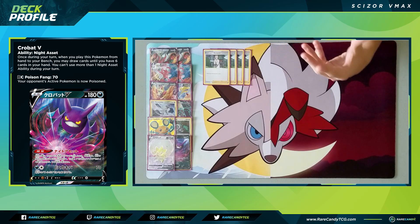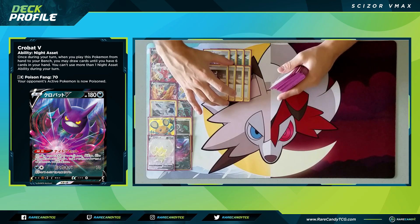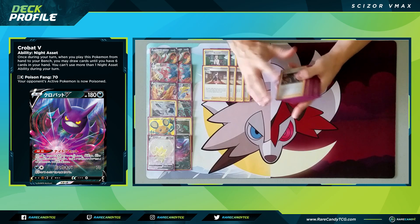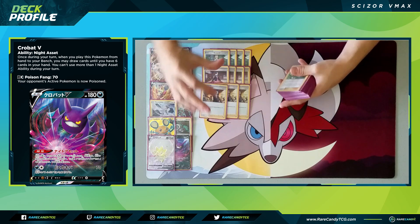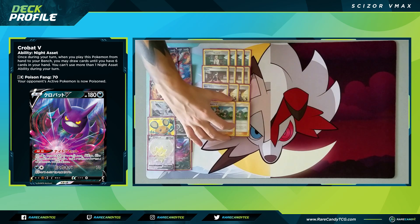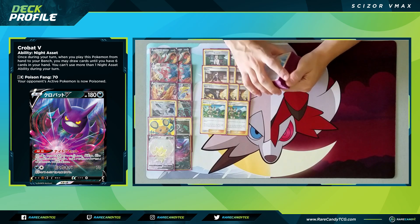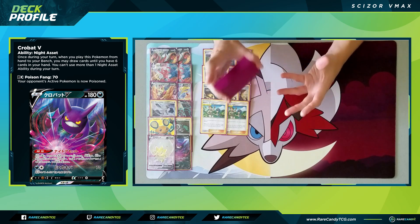For trainer cards, we have four copies of Professor's Research — discard and draw seven. Tossing metal energies is great so we can recover them later with Metal Saucer. We also have four copies of Marnie, probably the best generic draw option right now: both players shuffle their hands to the bottom of their decks, you draw five, your opponent draws four — a little disruption and we don't have to discard our hand. We have three copies of Boss's Orders to bring up bench Pokemon for knockouts. We also have two copies of Malamar & Lana: switch your active to the bench, and if you discard two cards from hand you heal 120 in the process — making it as hard as possible for our opponent to take knockouts.